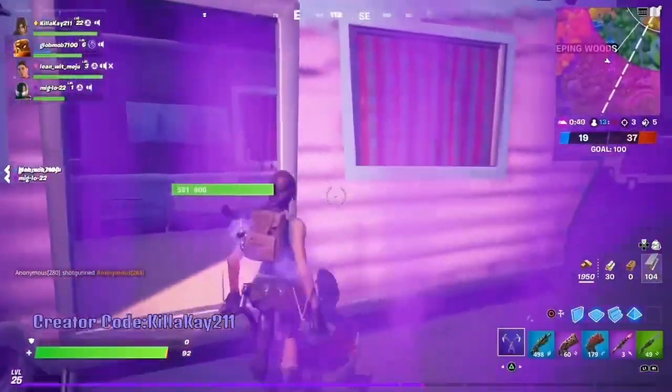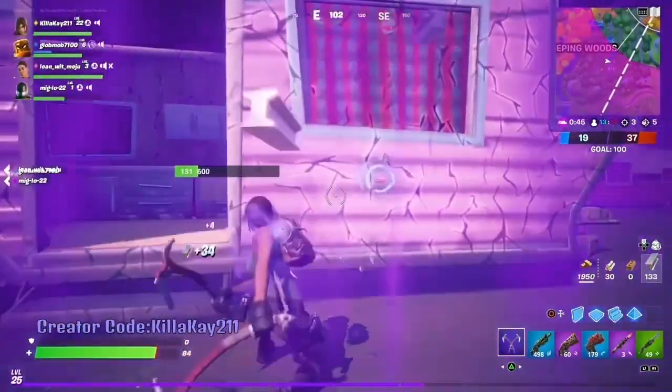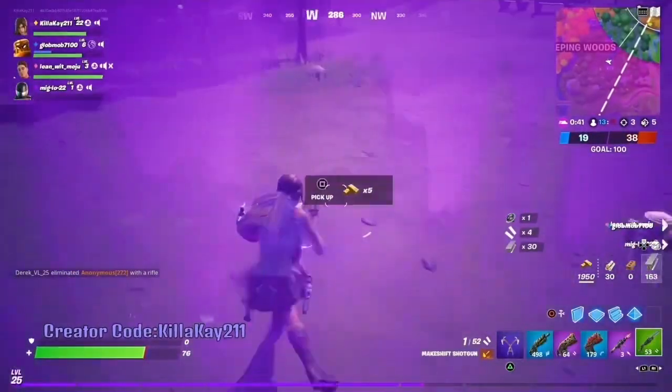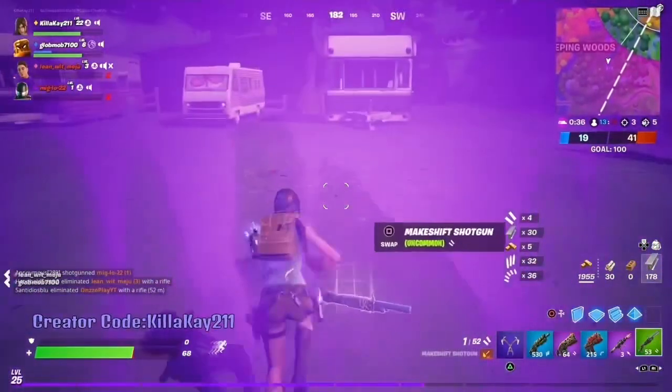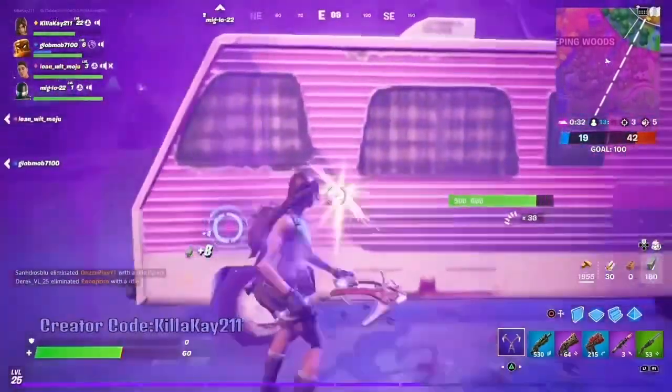Another location where I get my mechanical parts is Weeping Woods. I just run over these RVs and they all drop mechanical parts. That's another way to upgrade — like I said you only need four parts per weapon, so you can easily get two weapons upgraded just from destroying the RVs over here.